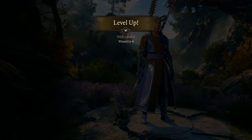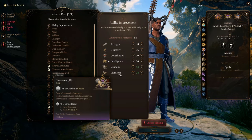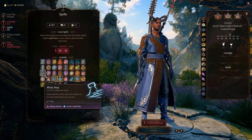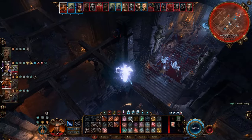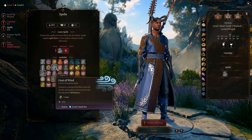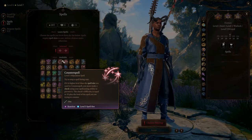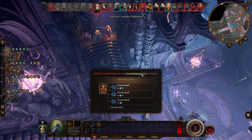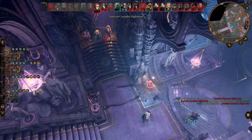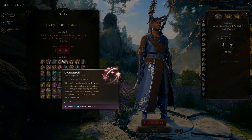At level 6, we can choose our first feat. Here we choose Ability Improvement to increase our Charisma to 18 and Wisdom to 14, getting another +1 modifier for both. At this level we can also learn two more spells. First we choose Misty Step, which is useful both inside and outside of combat by teleporting for quite a distance. Then I recommend Gust of Wind, which can push objects or clear clouds outside of combat. At level 7, we get to learn another powerful spell that every mage should learn — Counterspell. This allows you to completely negate an enemy's spell as a reaction. Counterspell can negate any spell whose level is not higher than the spell slot you spent. If the spell's level is higher, you still get a chance to negate it, but you need to make an Intelligence ability check.